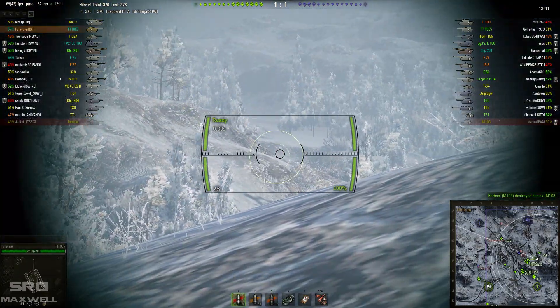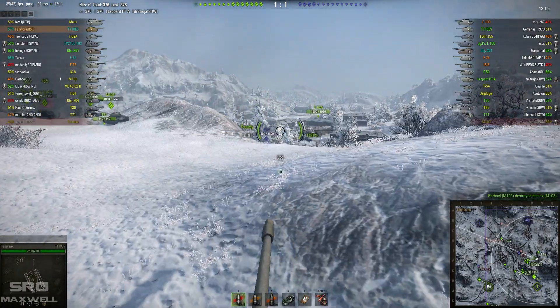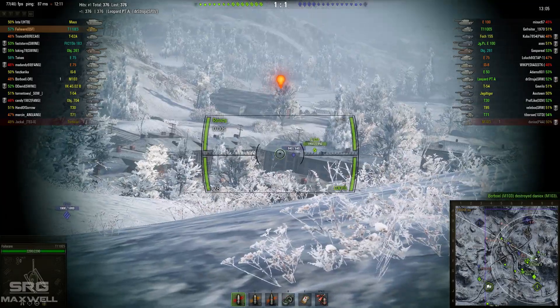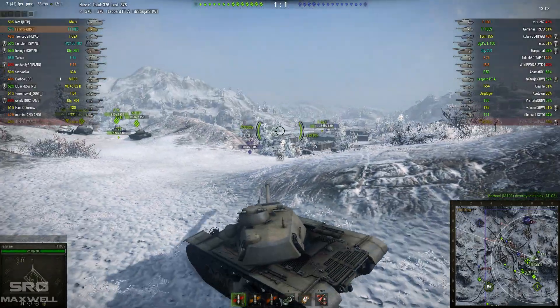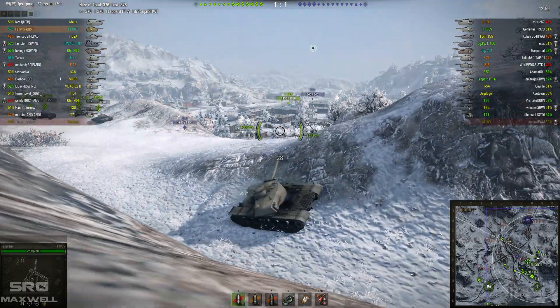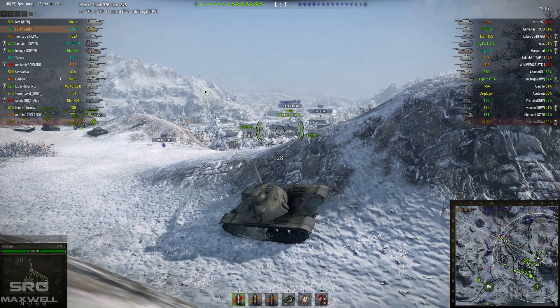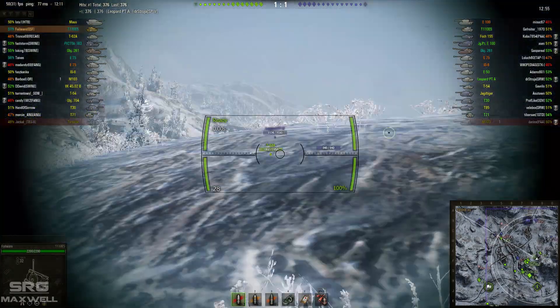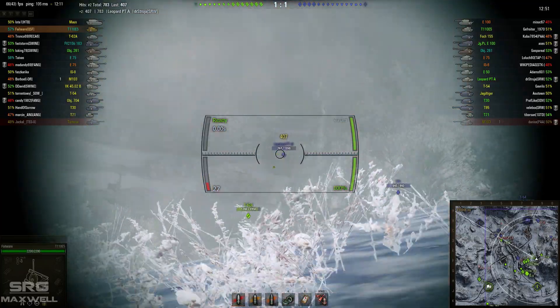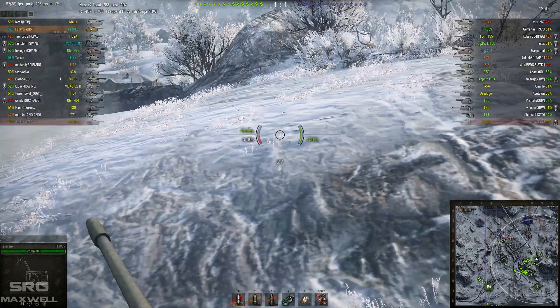They've got this hill nicely secured, so all they really need is just somebody on that left hand flank to spot for them, and then these guys from this hill should be able to rain down some damage. There's a T71 camping in the centre — if he can get some eyes on the guys up there, hopefully they should be able to rain some damage down. There's the Leopard from earlier; gets another good hit on that guy.